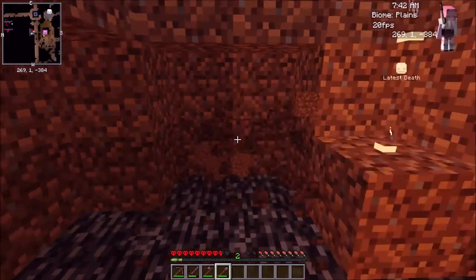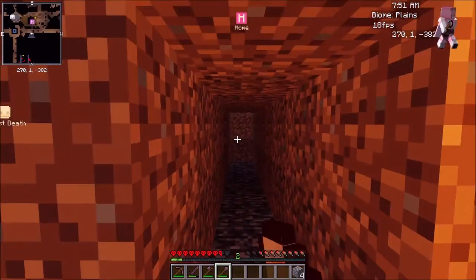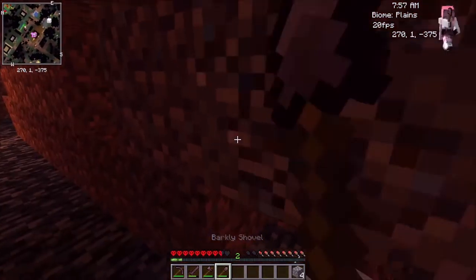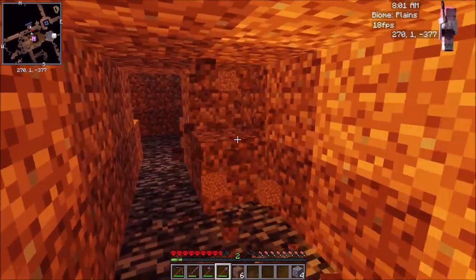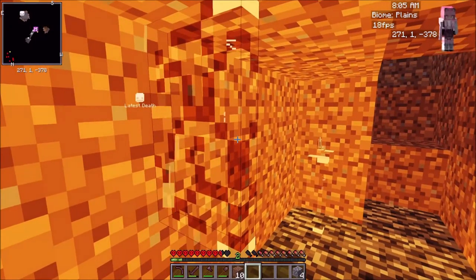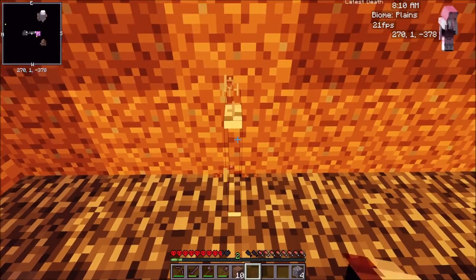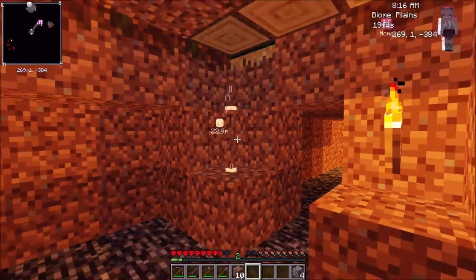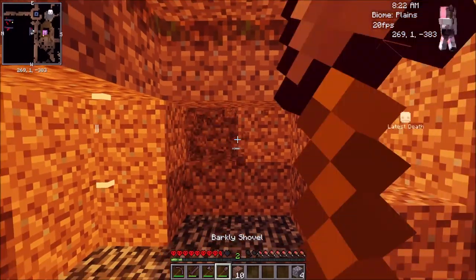Now you can break dirt and turn it into cobblestone — check that out, that was like the best conversion I've ever done. Also, the lighting on these is now fixed, so now they actually light up a one or two area. Now they're like actual torches, which is really cool.